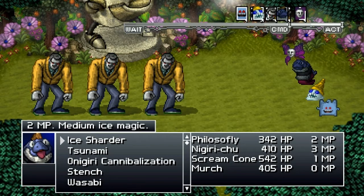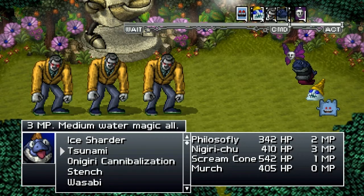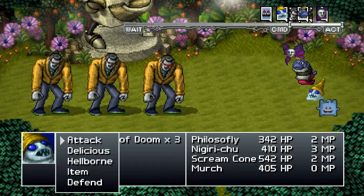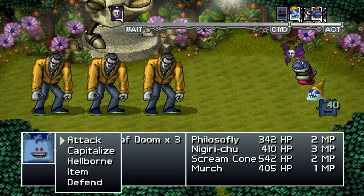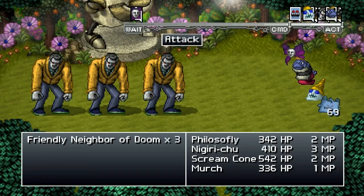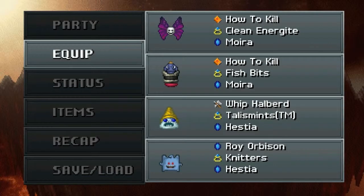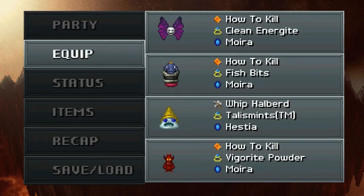I gave Nigirichu back to Moira because it makes sense for normal enemies to focus on getting attacks out quickly, so I can hopefully end battles a little bit quicker. I've focused on AOE here. I also assigned the Scream Cone to Hestia and gave him the talismans so he should be able to contribute to the AOE as well. Let's put Catsby in there too.